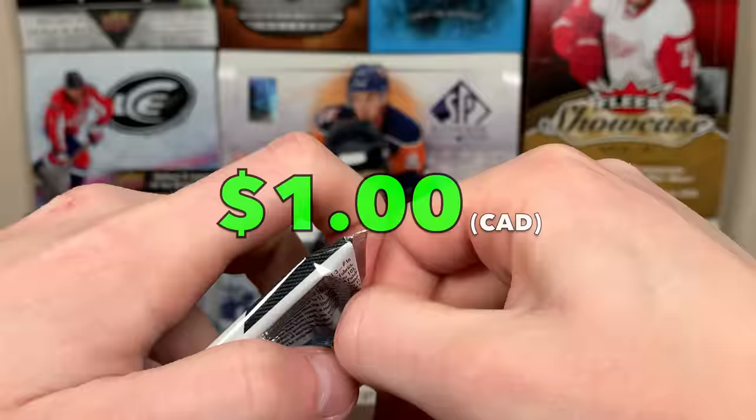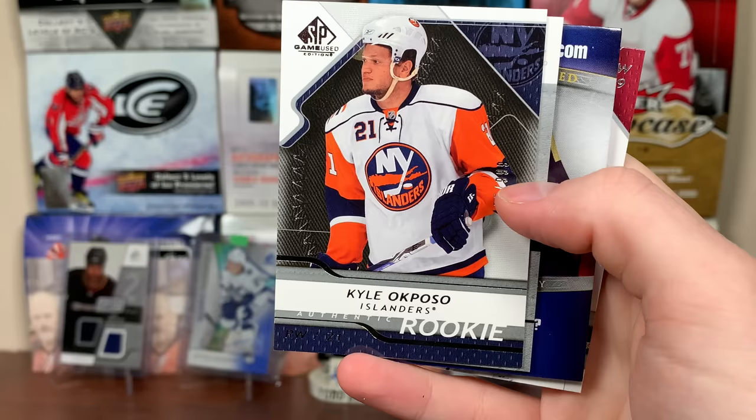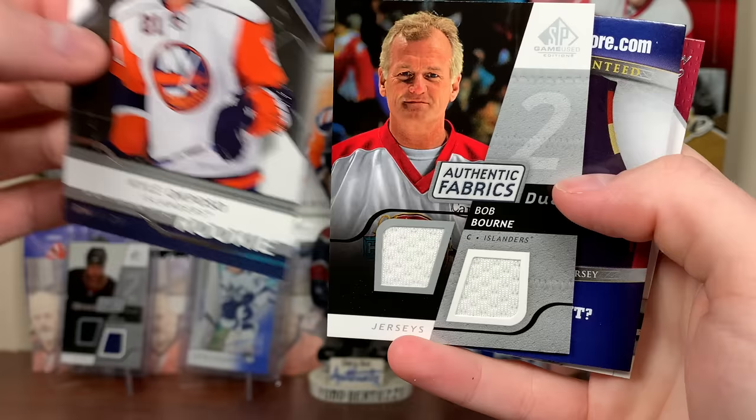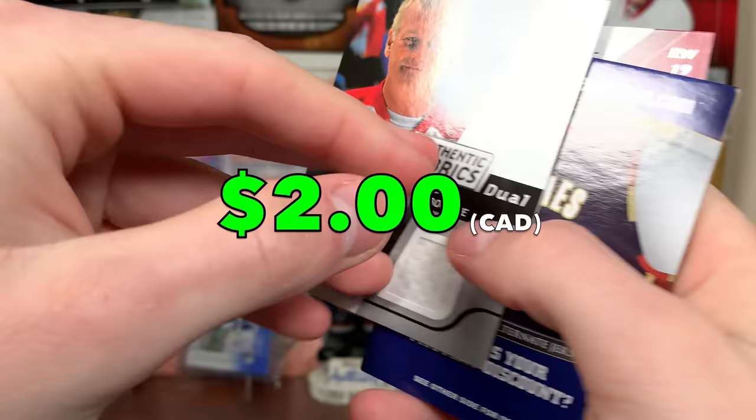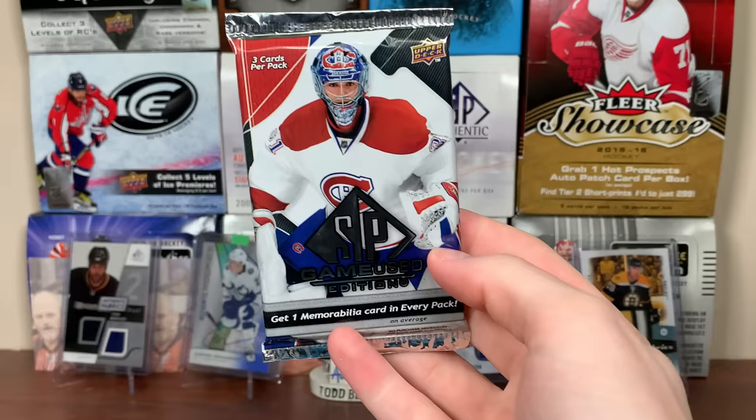Next pack up here of SP Game Use. Kyle Okposo rookie — he's had a good career, had concussion issues, hasn't done much with the Sabres as of late, but still a good career. Kyle Okposo. And Bob Bourne, Authentic Fabrics Duel Islanders — an official event card showing him on the Islanders. Bob Bourne and Shane Doan.